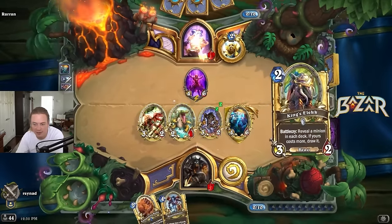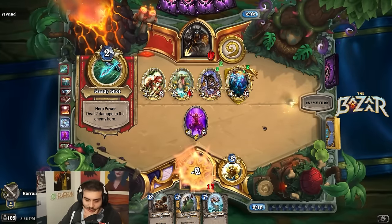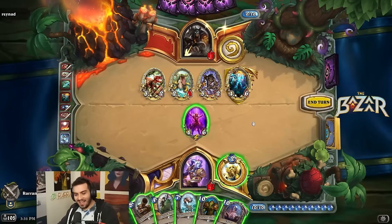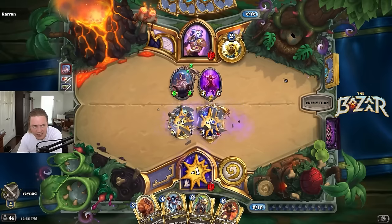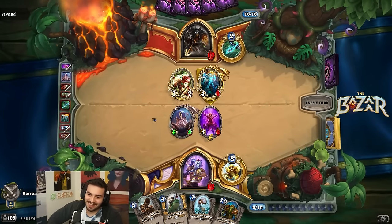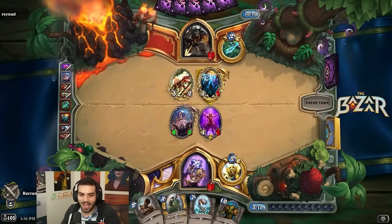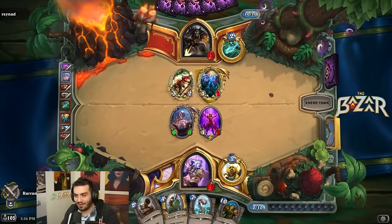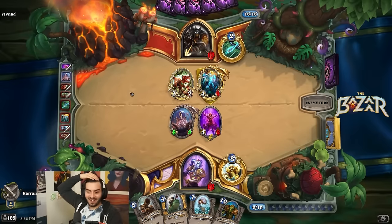Whatever — draw your 10-cost card, I don't give a damn. Curator is so good. I mean we get C'Thun though. Oh we drew it anyway. Oh, he does have C'Thun! Wait — I even drew C'Thun too and it just didn't do anything. I guess it wasn't the worst C'Thun in the world but it did 4 damage to his face, which is absolutely nonsense — if it did 4 more damage to the board instead he would have nothing on the board and I would have an 8-8 and a 4-6. But it's okay, unlucky.